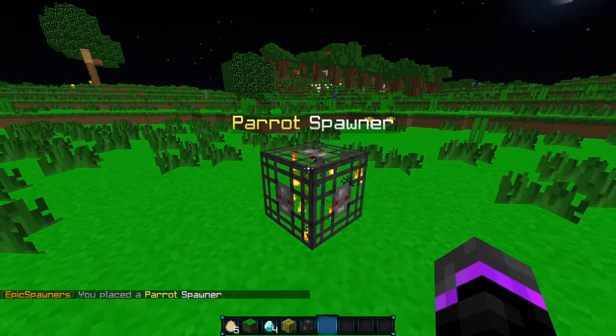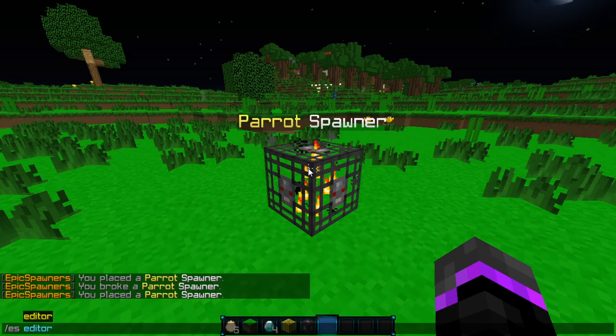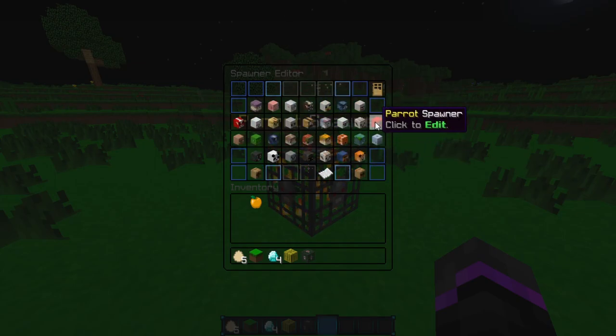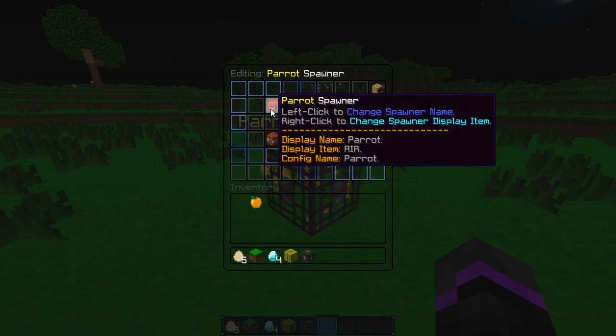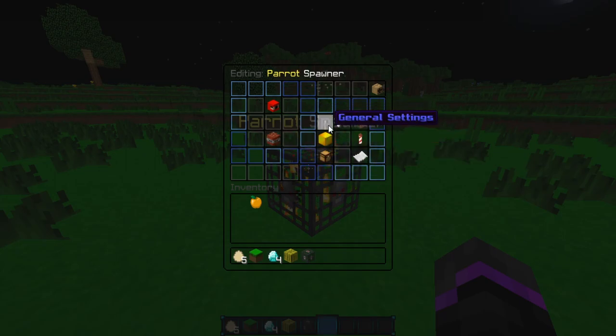I went ahead and gave myself a parrot spawner, and we're going to be customizing the drops and everything with this parrot spawner. To do that, we can do ES Editor — this brings up your GUI where you can edit all the different types of mobs and the spawners. Go to the next page and click on the parrot spawner. Over here you can change the names and display names of the spawners, or you can just enable and disable it. You have general settings, drop settings, entity settings, particles, commands, item, and block settings.